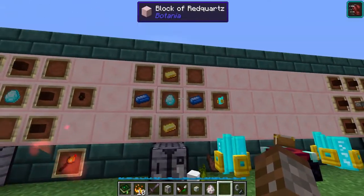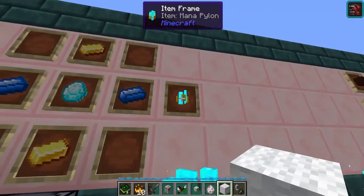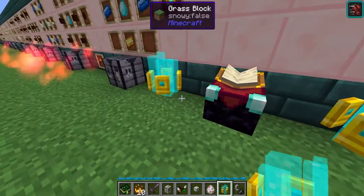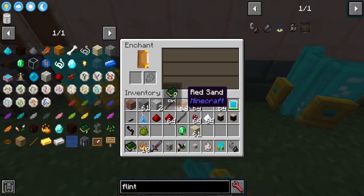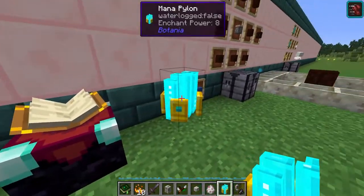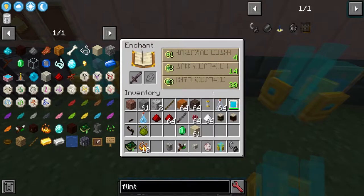Next up we have something a little bit OP that is required for progression — the Mana Pylon. This is made using one mana diamond, two pieces of gold and two mana steel ingots. One of the most common ways to use it is with the enchanting table. If you place just two of them in the same position as you would bookshelves — giving it a gap then placing it down — you'd actually be able to get level 30 enchants right off the bat. Going from level 5 with none, to level 17 with one, to level 30 with two.